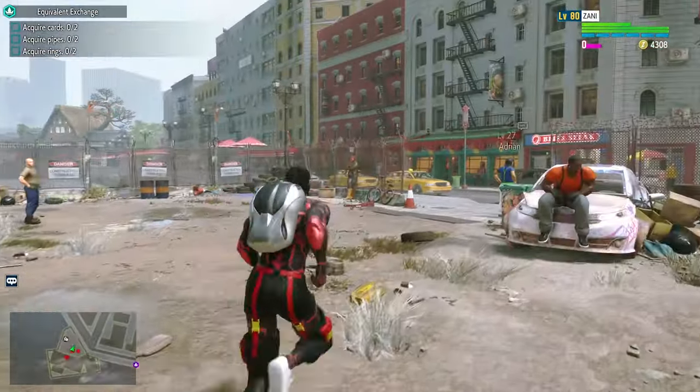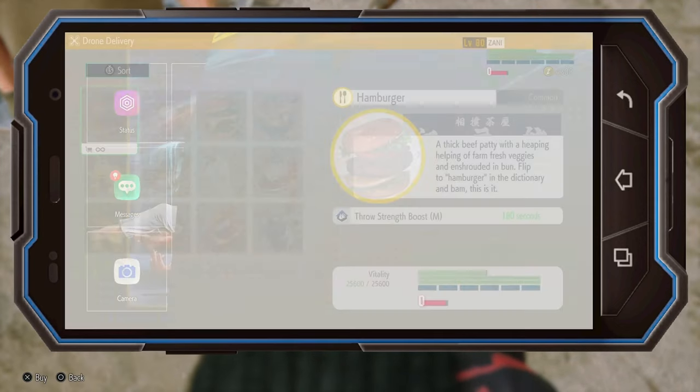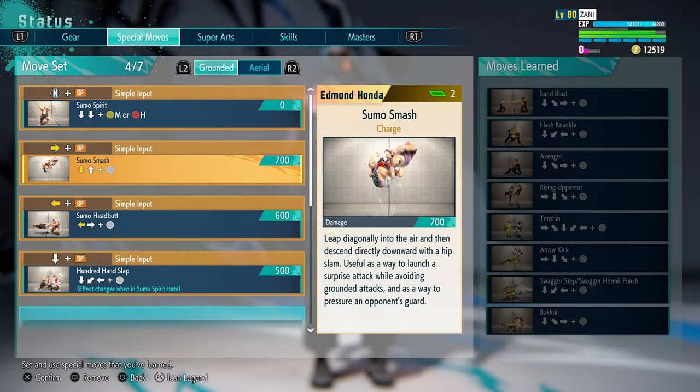First you're going to want to be in Metro City during the day. Go to your phone, go to Deliveries, look for this item here and consume that. This gives you a little boost in part-time job money. After that go to Status.